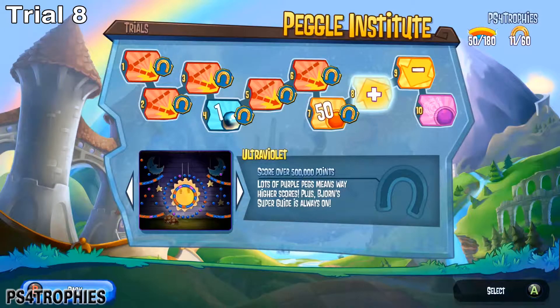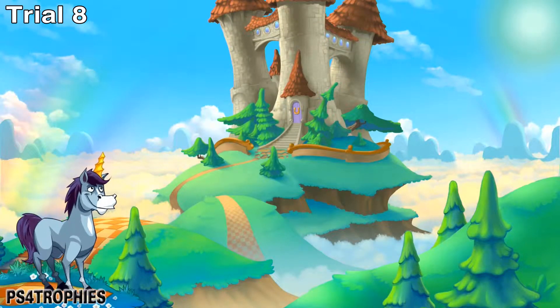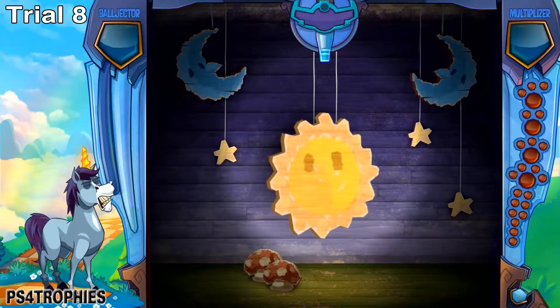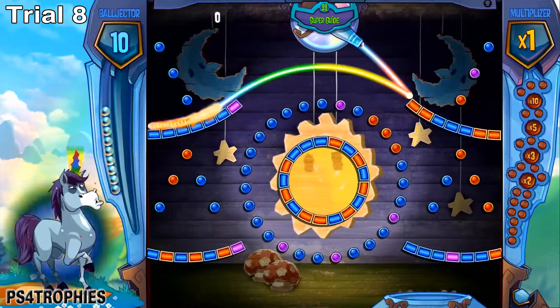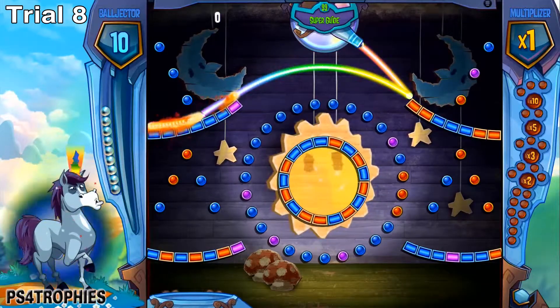Number eight requires you to get half a million points. You're going to use a lot of the skills you've already learned, mostly the long shot — that'll be the one you use most here. We're going to do a long shot off this corner over to the other side, hitting the purple one for the long shot.